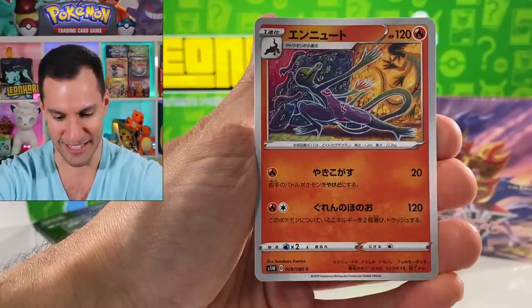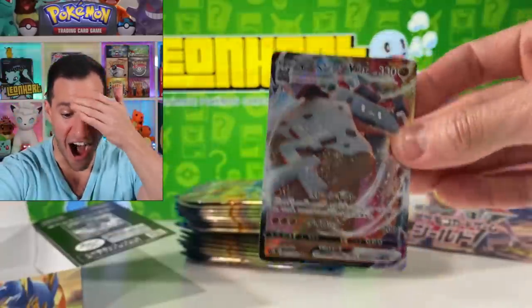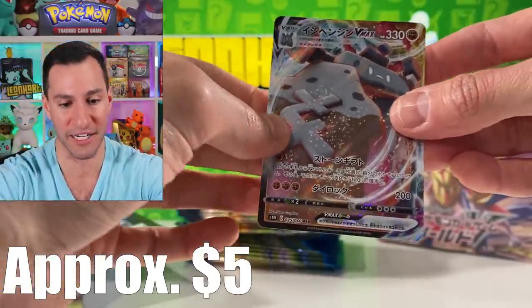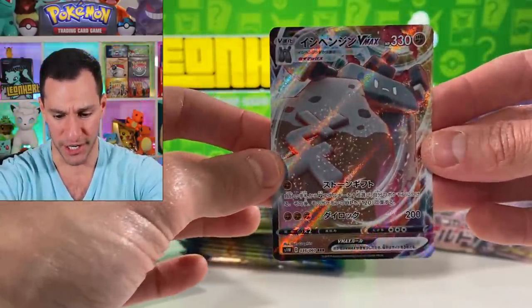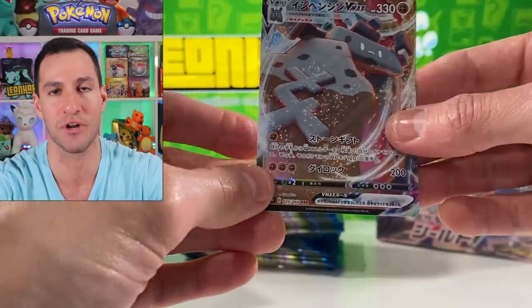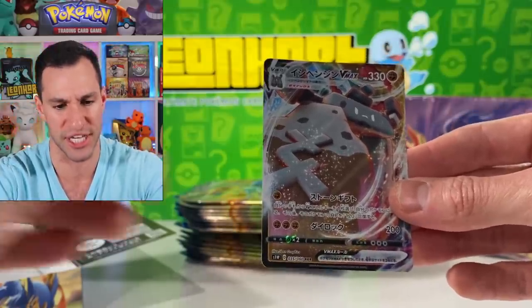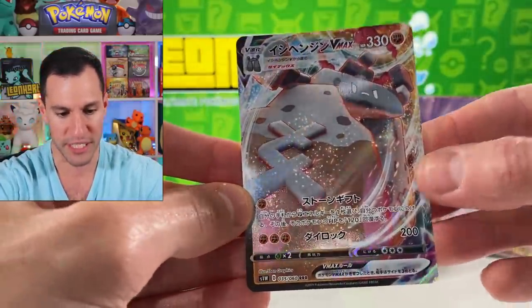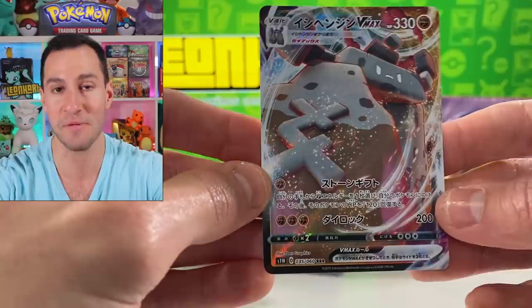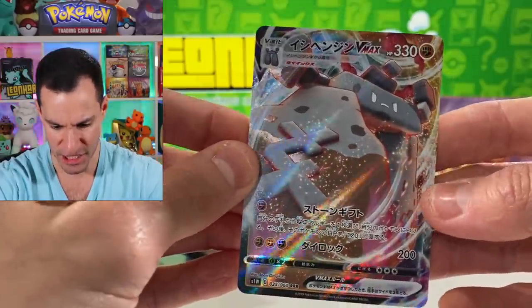Kingler, Falinks again, and a Croagunk — and right off the bat we get a brand new type of Pokémon card! I think that is a Stonjourner V-Max — oh my goodness! Otherwise known as Stonehenge — is it Stonjourner? In any case, this is a brand new type of card — a triple rare card called V-Max. Little to the imagination but a beautiful, beautiful card.